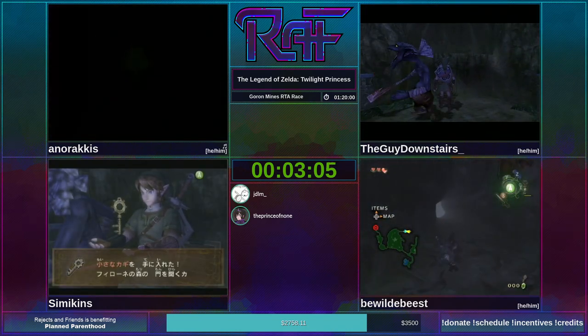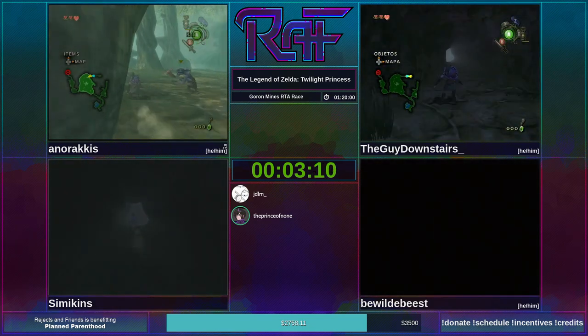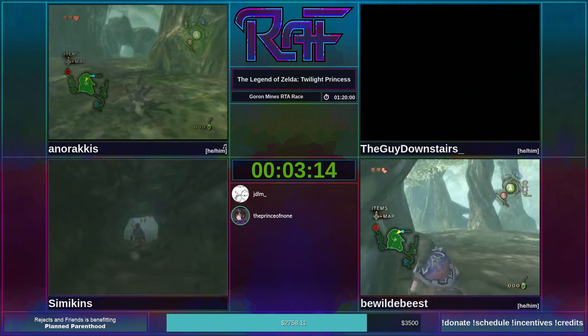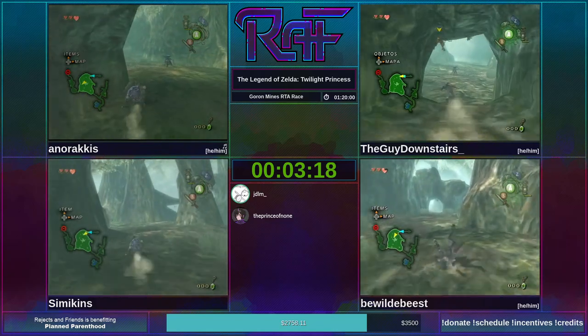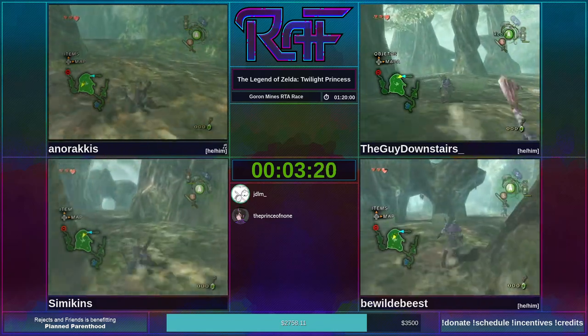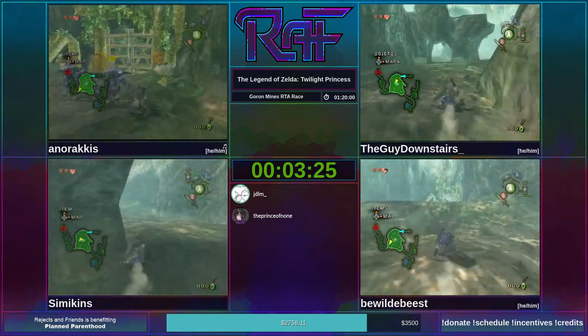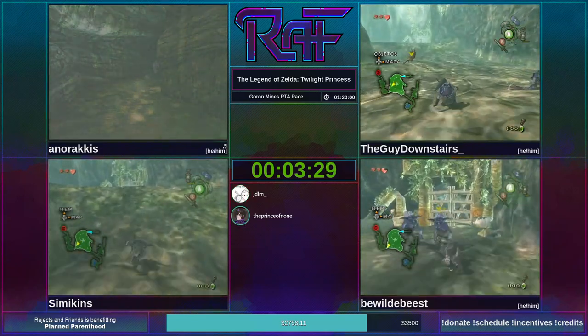The meaning of RTA is basically just Real-Time Attack — it's an abbreviation used to say done in one sitting, as most runs are anyway. There's a soft definition that an RTA category is a category that doesn't finish the game, whereas a category ending in percent — low percent, max percent, 100 percent, any percent — does finish the game. RTA is the fastest to do a thing in a game, whereas a percent is the fastest to beat the game with some kind of condition.